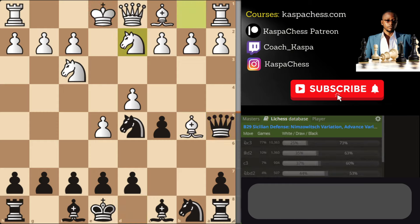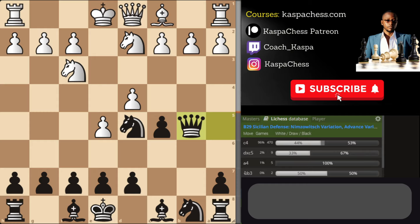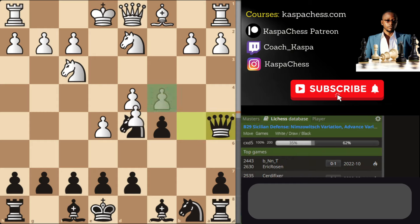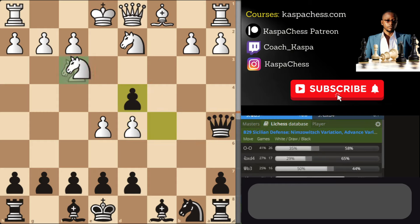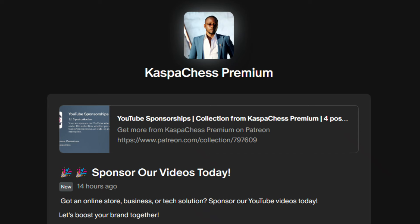After pawn to b5, bishop takes b5, and Queen a5 check, white needs to play the computer move Knight bd2, which I doubt most opponents will find. After this you take the bishop, and again white needs to find pawn to c4, double-attacking your knight and queen. Instead of Queen c6, you can also go Queen a5 so that after pawn takes, you grab everything white has including the d5 pawn. Next you're planning bishop b7, e6, and Nc6.